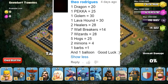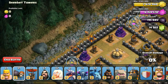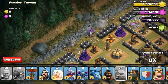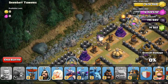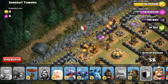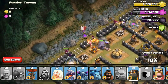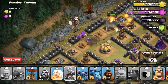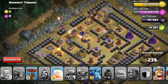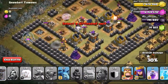The next attack was submitted by Theo Rodigris. He asked me to use 1 Dragon, 1 Pekka, 1 Golem, 1 Lava Hound, 2 Healers, 7 Wall Breakers, 7 Wizards, 5 Hog Riders, 2 Minions, 1 Buff, and 1 Balloon — totaling 210 spaces, so I removed 2 Hog Riders to reach 200. I attacked from the top left, using Wall Breakers first, then dropped the meat shield followed by Wizards to take out the Wizard Towers, then the Lava Hound to tank the air defense, the Dragon, and then the Balloon from the Clan Castle, followed by the Healers to heal the Pekka and Golem.